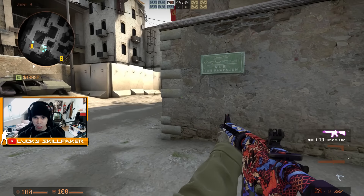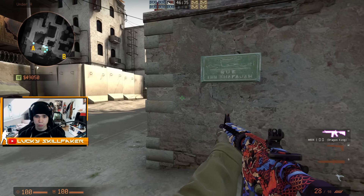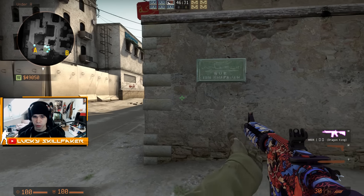So actually it's pretty self-explanatory: if you have an object of cover, you just peek and fire. That's peeking. There's not much else to it. Or is there?